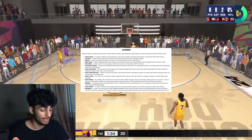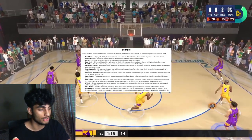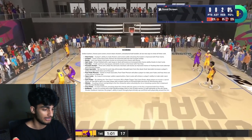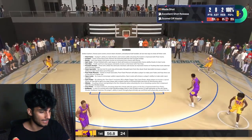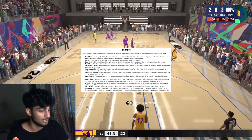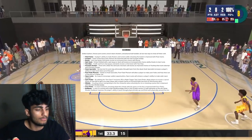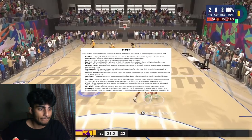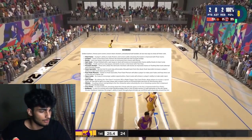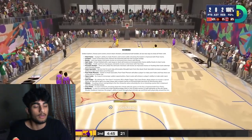Moving on to shooting badges. Open Looks — to encourage sudden opportunities, this enhances a player's ability to make wide open jumpers, kind of like Claymore or Steady Shooter from older games. Spot Finder — by utilizing the get-open mechanic (R2 or right trigger tap), players receive a speed boost off the ball and a raised chance of knocking down the shot off the ensuing catch, so it's basically a badge that helps you dex defenders. Whistle — creating contact and getting to the free throw line when attacking the rim or shooting a jump shot is improved.